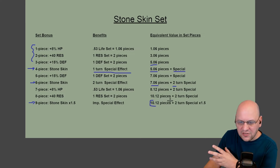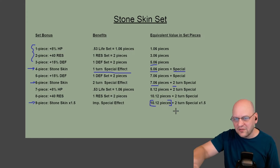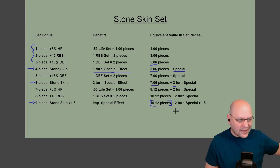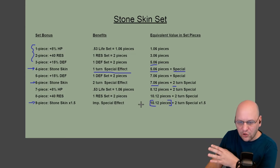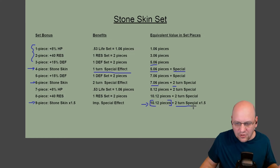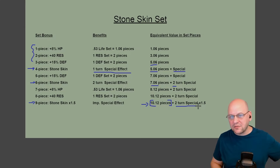So imagine you were wearing 10 pieces of life, resistance, and defense gear — that's basically what you're getting from Stoneskin's set bonuses. You're getting 10 pieces of that kind of gear in terms of bonuses. And in addition, you're getting the incredibly powerful Stoneskin buff that's 50% stronger than the normal buff. This is really powerful — a ton of stats. They're not the highest-value stats like speed, accuracy, or crit damage, but it's still a lot of stats for nine pieces of gear.